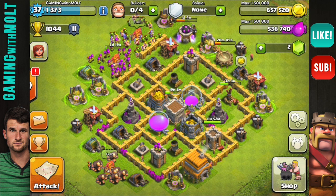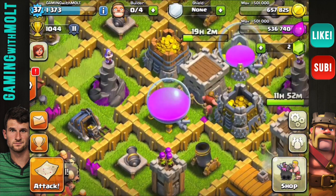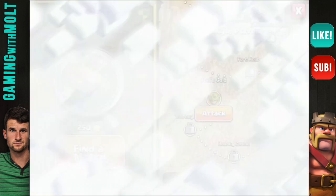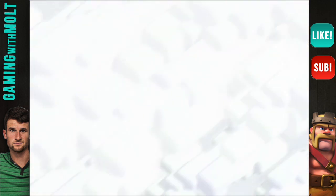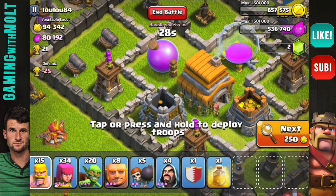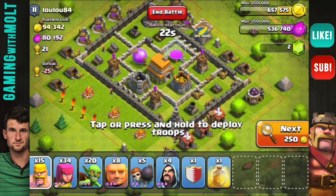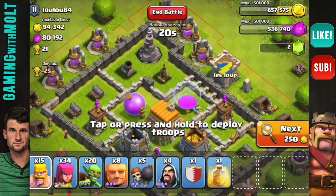Here's the design guys — it looks awesome. We don't have any builders available right now so there's going to be no building done, but look at that — full army camp. Let's go on the attack and see what we can find. Hopefully we can find an awesome base right off the bat. Would you look at that — this is a good base: 94,000 gold, 80,000 elixir. I'm going to go ahead and attack this.